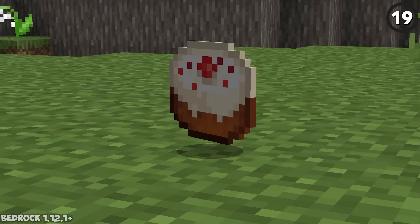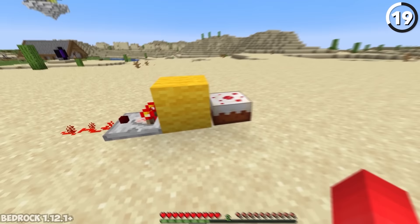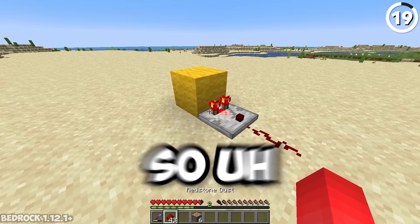Here's how to use a cake for infinite redstone. Place down the cake, then place a block in front of it. After that, place a comparator with redstone dust in front of the block. When you eat the cake, you'll have created an infinite redstone signal — and the only way the comparator will turn off is if you update the block. So don't.